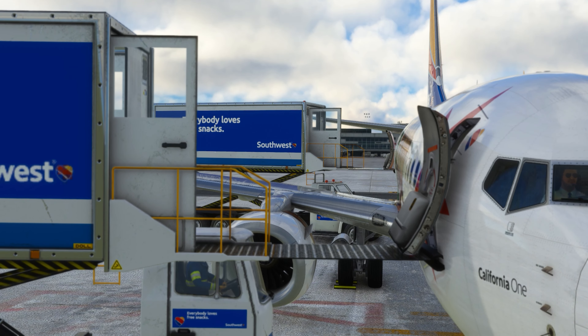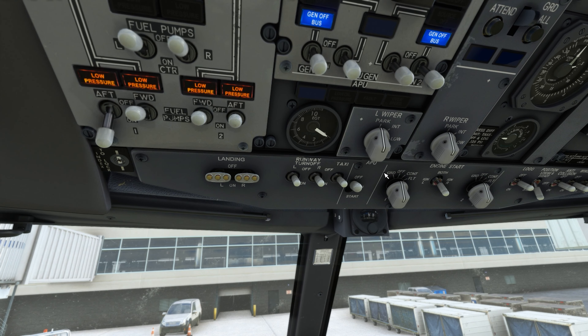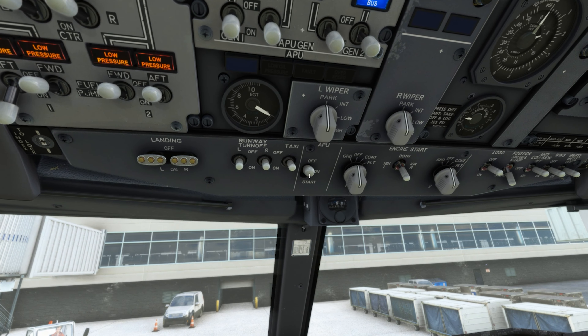Hello everyone and welcome back to another Microsoft Flight Simulator video. Today we're going to be taking the PMDG 737-700 from Denver down to San Jose, California. It's a relatively short flight and as you can see we are using the buggy but somewhat working GSX mod that was just released for Microsoft Flight Simulator. We are loading the passengers on currently. I have also been hearing about crash-to-desktops recently in the sim — I'm not exactly sure if that's GSX related or on the sim side of things, but I'm going to be looking out for any crashes and I'll let you guys know if I have any issues.